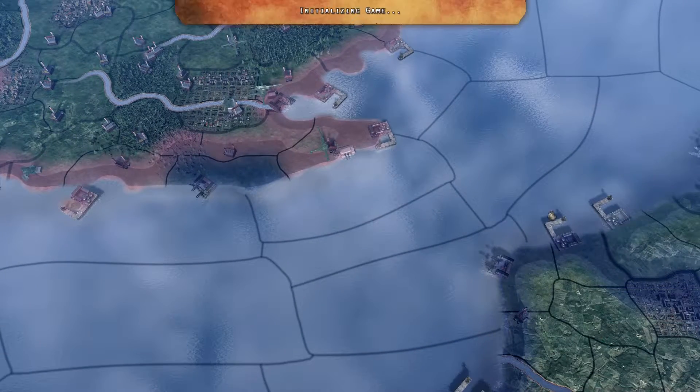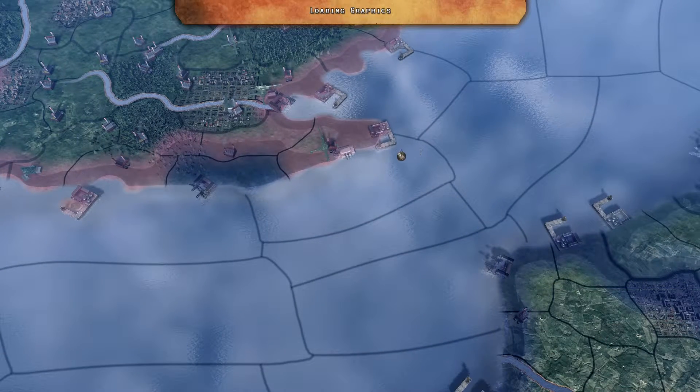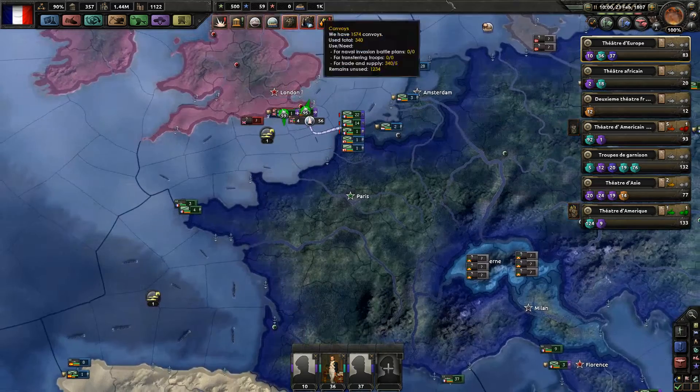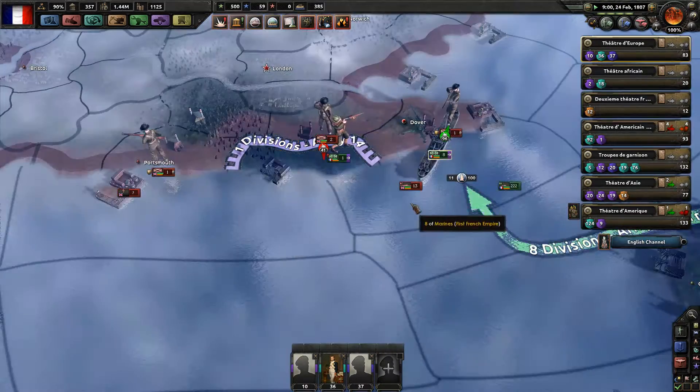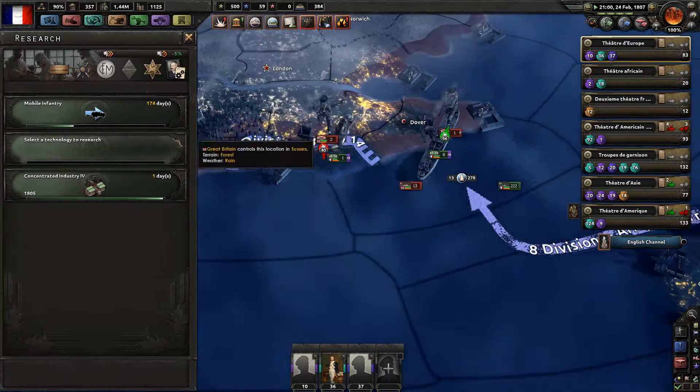We should capture Dover and therefore enable our troops to flood into English territory with the help of God the Almighty.